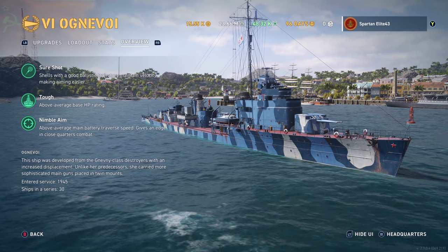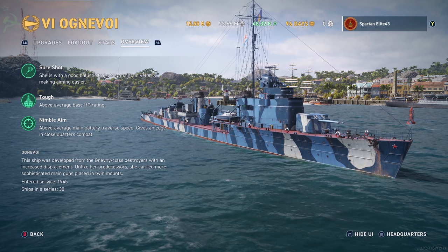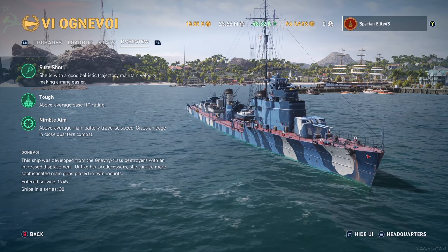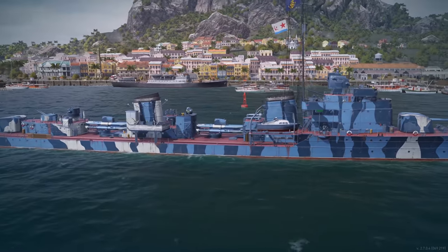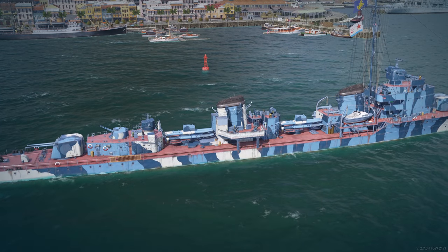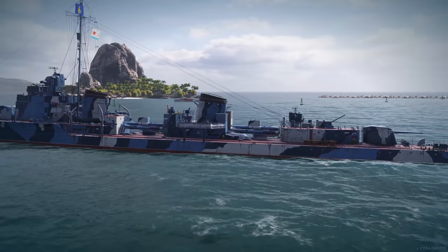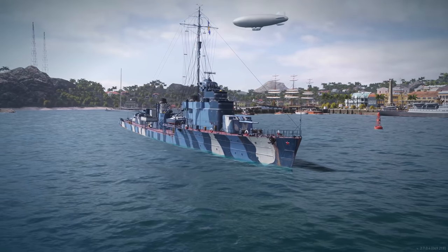The Ognivoy. This ship was developed from the Nevni-class destroyers with an increased displacement. Unlike her predecessor, she carried more sophisticated main guns placed in twin mounts. But like I said, you only get two of them. She entered service in 1945, and there were 30 of them in the series. You've got one twin turret at the front, your quintuple launchers — which have an interesting look, with three across the bottom and two on top — and one double turret at the back.